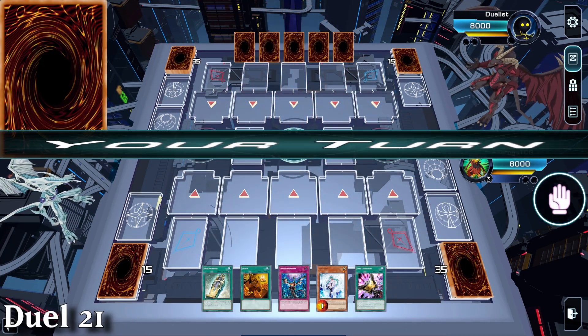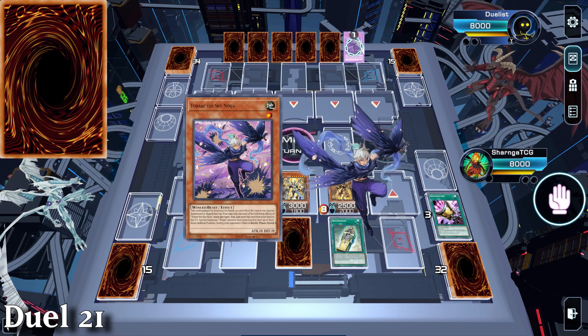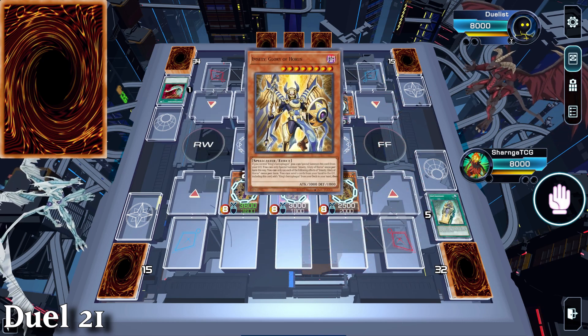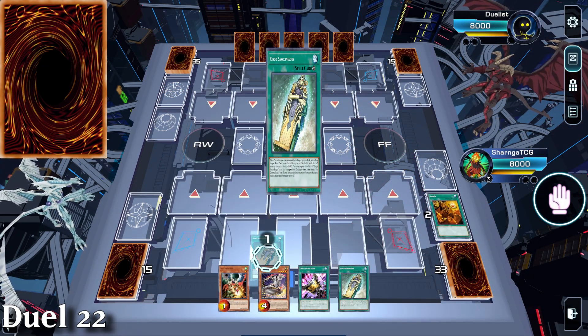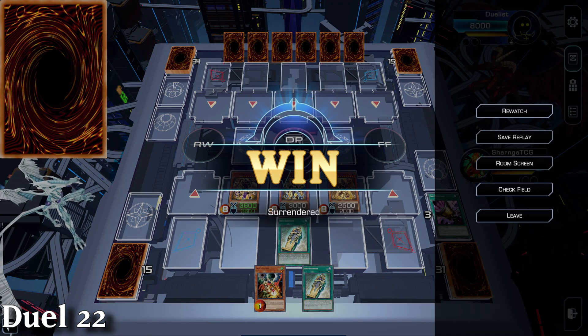Game 21 is against Ninja - we're first. We set up the classic end board minus Hapi and opt for Imperm instead. They Harpie's Feather Duster our back row and we pop off Imperm, then our 3 effects - they scoop. Duel 22 was an instant surrender when we get a nice end board and the opponent draws. I guess they didn't draw the out.